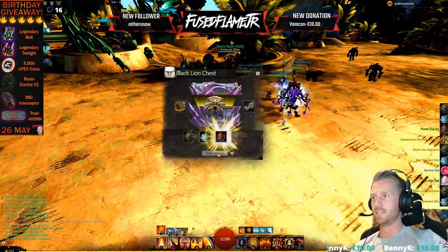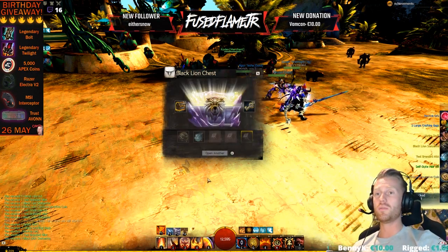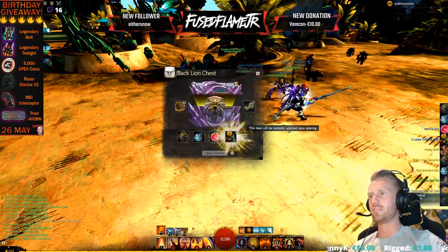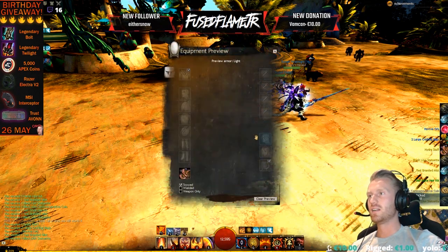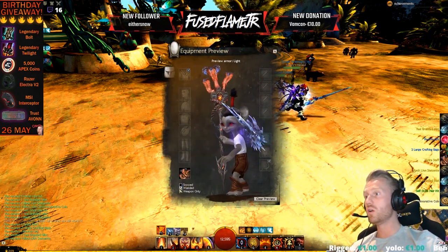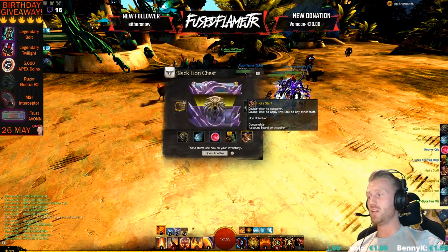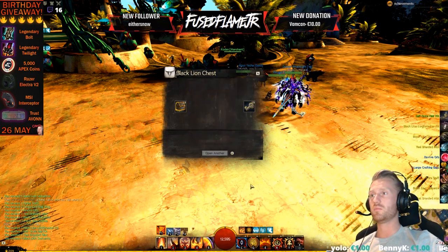22, yeah, 21 keys to go and still no uncommon. Oh wait — got the Hydra Staff! Oh dude, no that's another freaking rare though. Oh wow, that's so cool, it looks sick! But you got Bifrost or whatever? Oh wow, but I like this one better than Bifrost to be honest.